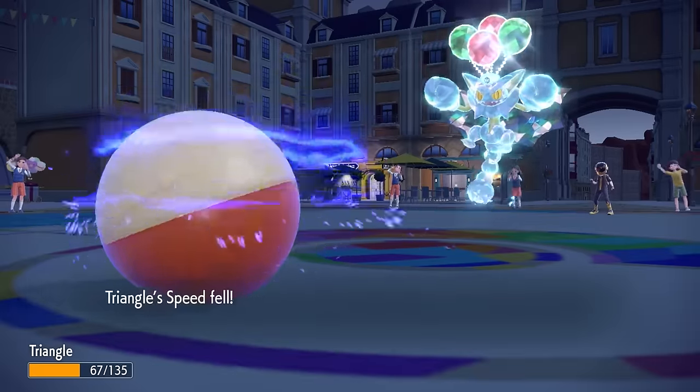They actually end up bringing in Scyther on the predicted Close Combat. However, this allows me a nice spot to go for the U-turn. We'll also notice this guy's got some sweet Heavy-Duty Boots on because it did not take any Stealth Rock chip. At this point I can go into Tauros — I'm actually base 110 speed with a Jolly Nature where Scyther has a max of 105, so I do outspeed. I go for that Rock Slide, and the four times effective Rock Slide definitely takes care of the Scyther.